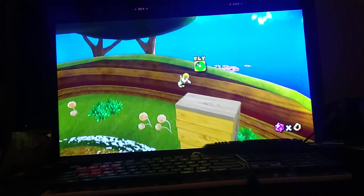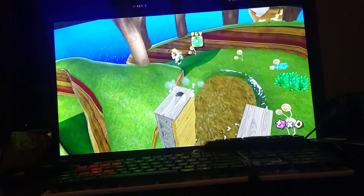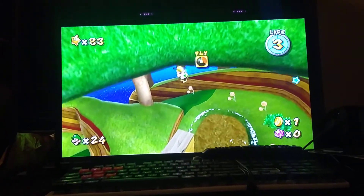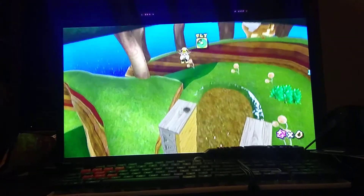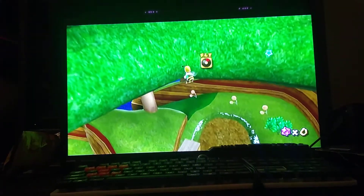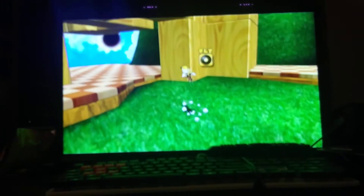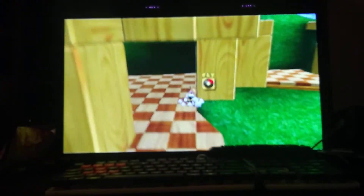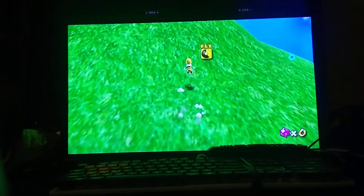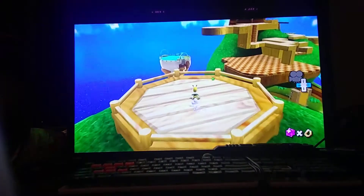That island over there looks unloaded, but if you go over there it looks exactly the same as from here. There's no star to get here, which is kind of annoying. I can teach you how to get to these places — it may take a couple of tries. Be careful not to fall in the water because that's the Bee suit's weakness. This tree over here is from the first star, where you normally get the star at. It's full of toads but we're on the third star, so we're not supposed to be here.